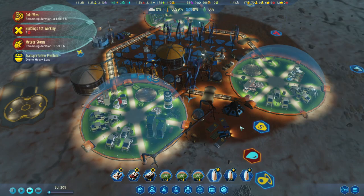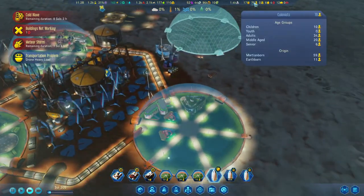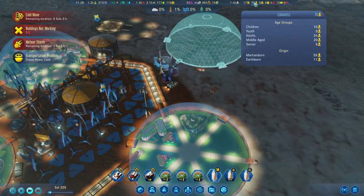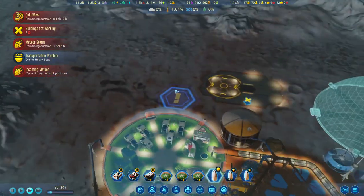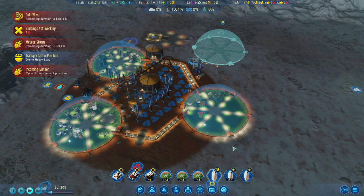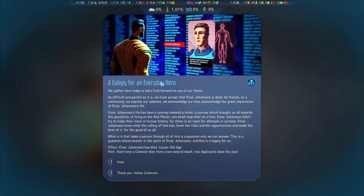We definitely need to get this up as well, which means we are going to need some more people. Our colony is up to 70 now. We've got 10 children, which is nice. One of our founders seems to have died, which is very sad of course, but at the same time that means there is one less elderly.